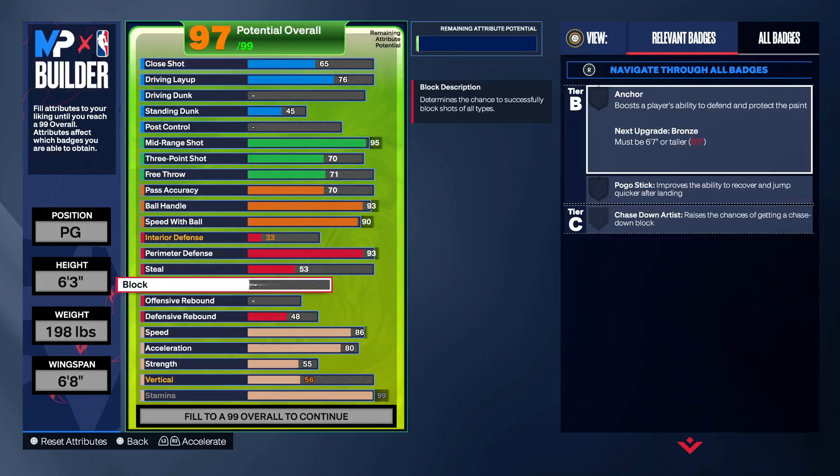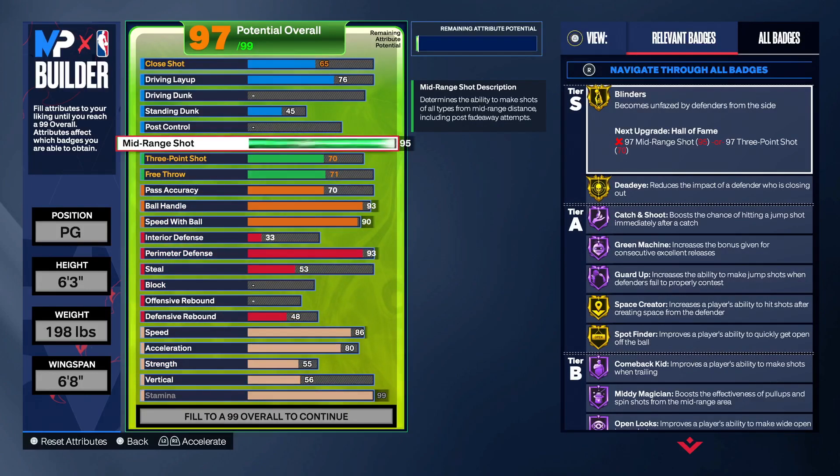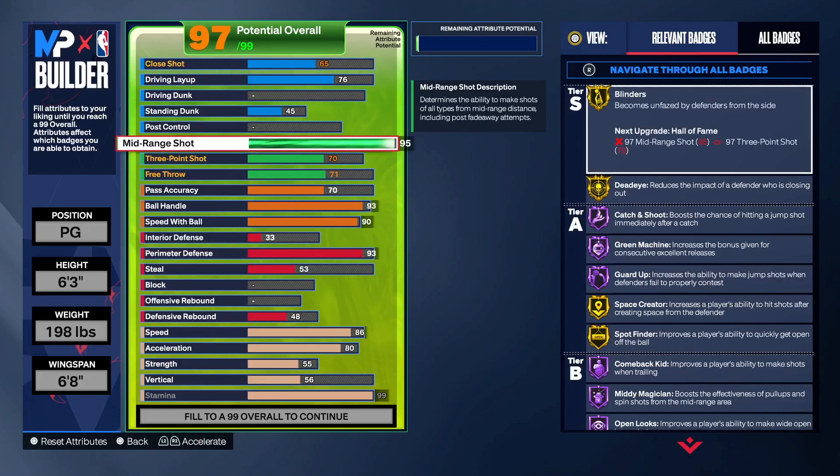I shoot like 60 percent from three from all over now since I've known this. I kept my day one build for the longest, figured some stuff out, got my second build. My second build literally has a 95 mid-range. It has a higher three-pointer - 92 - because I wanted silver limitless. But I've got a 6'8 build with a lower three ball and a 95 mid-range.